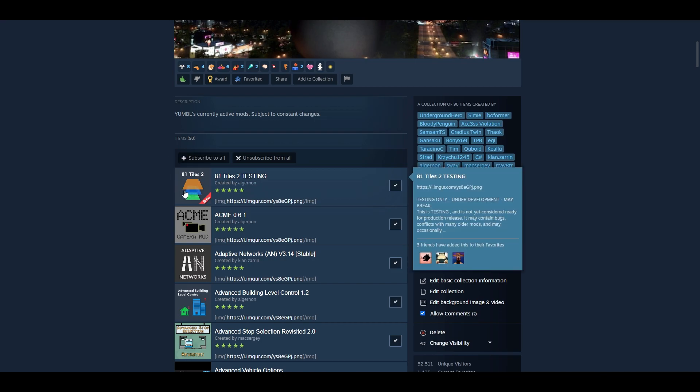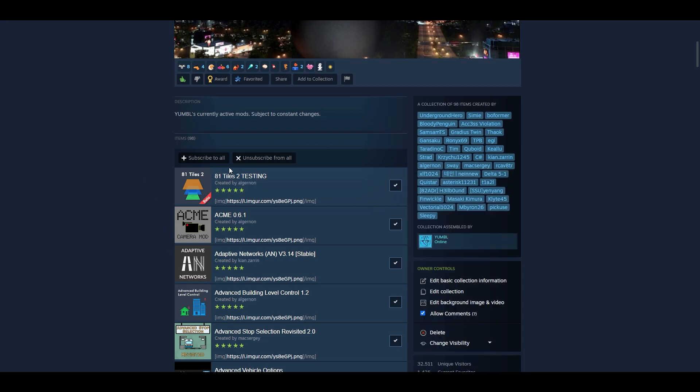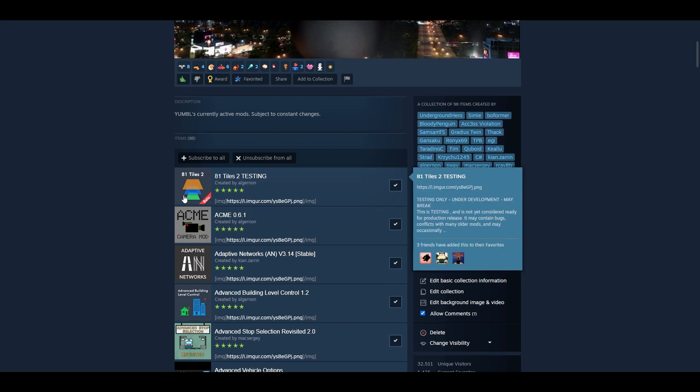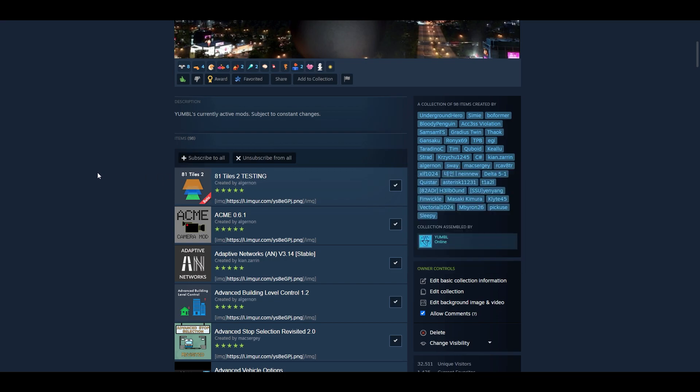Starting at the top — 81 Tiles 2 has changed massively. 81 Tiles was for unlocking all the tiles on the map. 81 Tiles 2 has had some issues of its own, but it is always being updated and changes being made. You can't use it in the asset editor. There are other quirks, but expect massive updates on that. The original 81 Tiles breaks your game, while 81 Tiles 2 actually loads — so you're going to want to use that one instead.